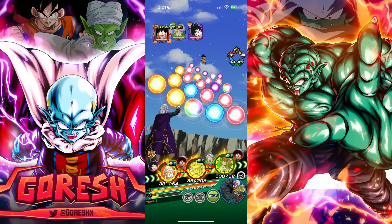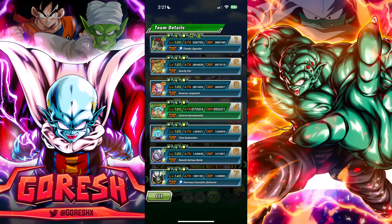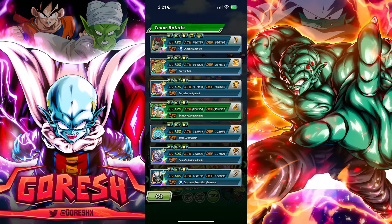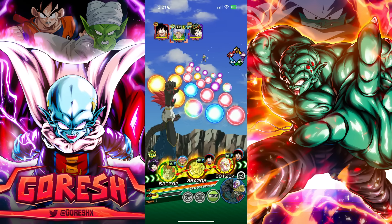Fu shares five out of seven links with Mechikabura and three with Hearts. Hearts gives 50 percent support — extreme class allies attack and defense plus 30 percent, plus 20 percent for all allies, and a median chance of stunning all enemies when all extreme class allies attack in the same turn. We actually got the stun right away.